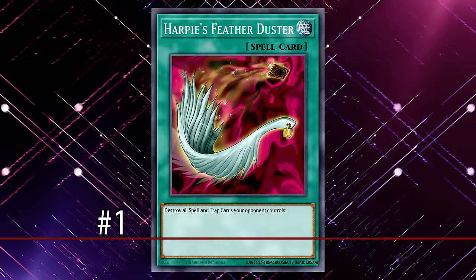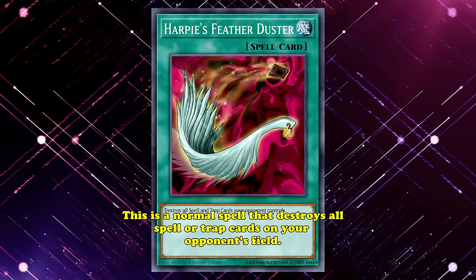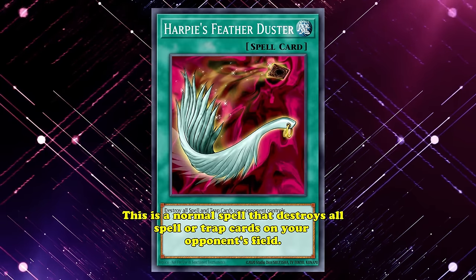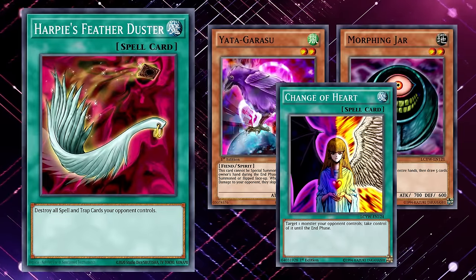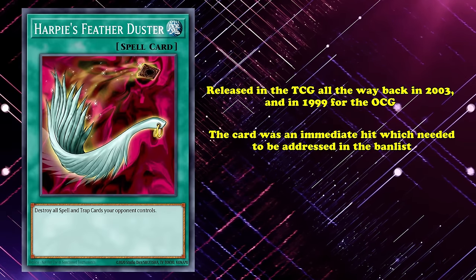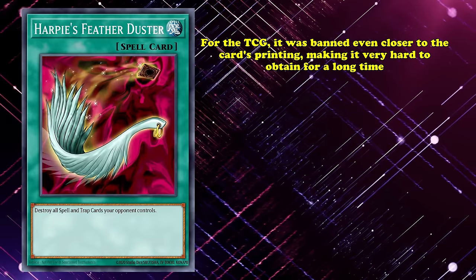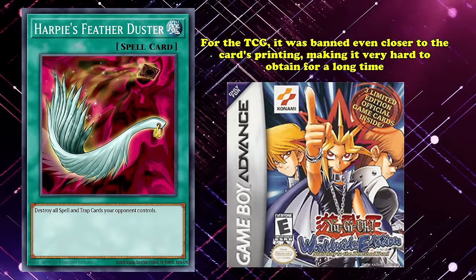And to no one's surprise, at our number one spot for the best back row removal in Yu-Gi-Oh!, we have Harpy's Feather Duster. It's a normal spell which destroys all spells and trap cards your opponent controls. And that's it. You cannot go any simpler than that. While early Yu-Gi-Oh! was trying to find its footing and experiment with card power levels, we got a lot of over-tuned cards which would be banned not too long after release, and Harpy's Feather Duster is one of those cards. Releasing in the TCG all the way back in 2003, and in 1999 for the OCG, the card was an immediate hit which needed to be addressed on the ban list. It was semied in the OCG very shortly after release, then limited immediately after. For the TCG, it was banned even closer to the card's printing, making it very hard to obtain for a long time, since the only printings in the TCG were as video game promotions.